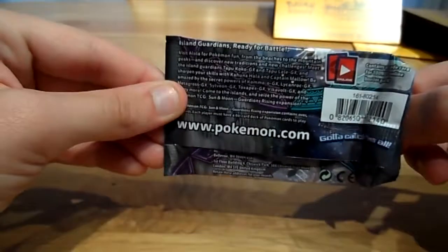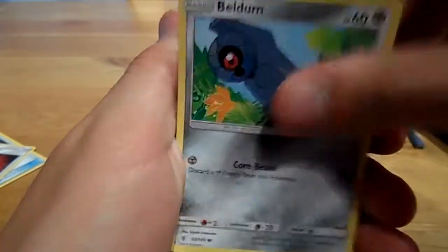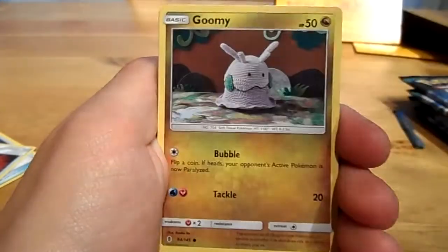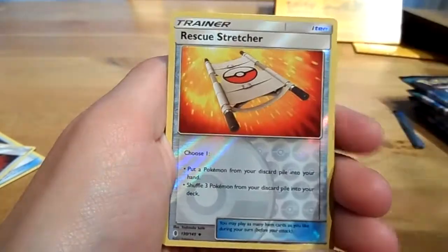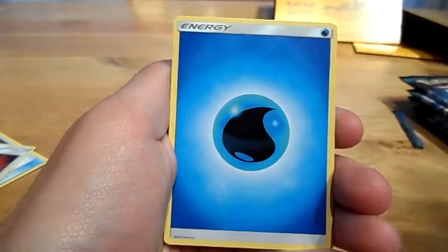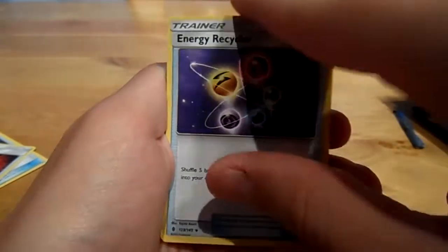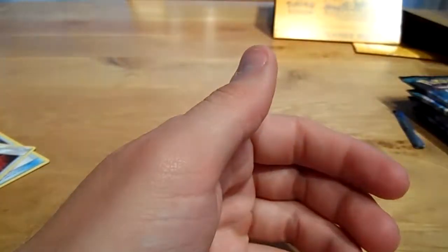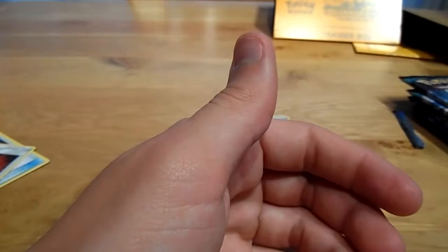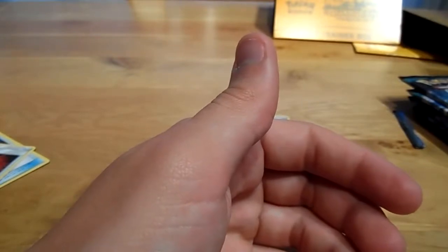We get a Kommo-O pack. Put two fingers behind, put a finger behind, and grab it. Starting off with a Beldum, a Wimpod, a Komala, a Wimpod, a Nosepass, a Reverse Rescue Stretcher, and a Dazzling Gleam. Maybe some good trainers — Malamar, Sudowoodo — and that was it. Cards aside, put the Rescue Stretcher in a sleeve and move on.